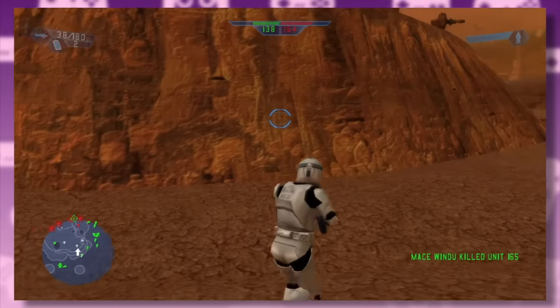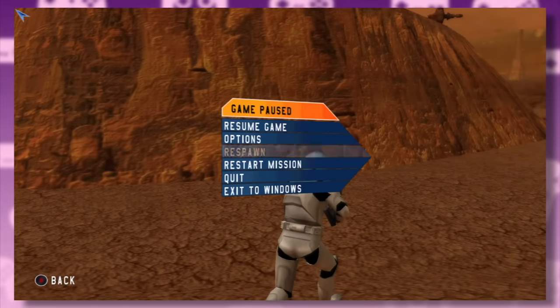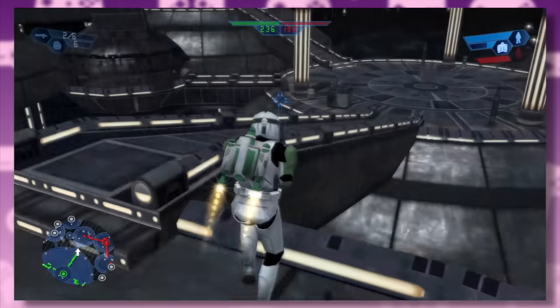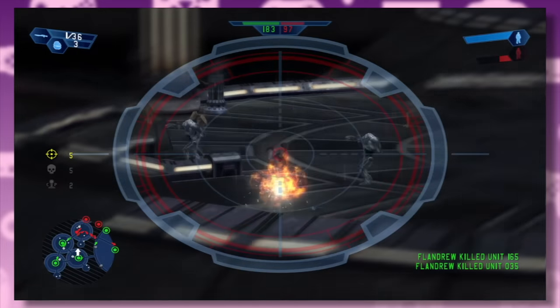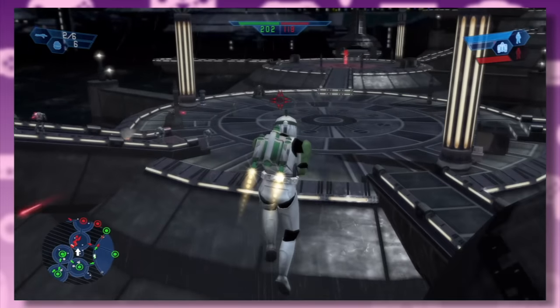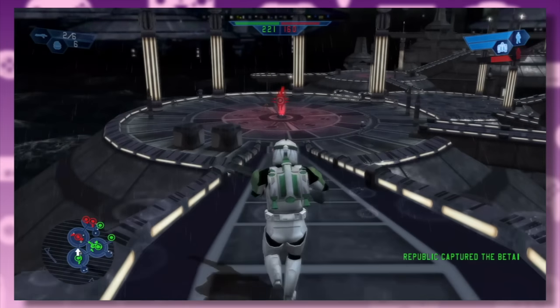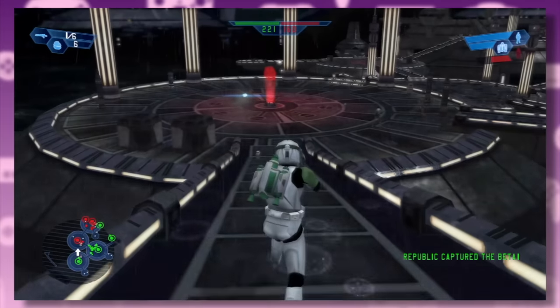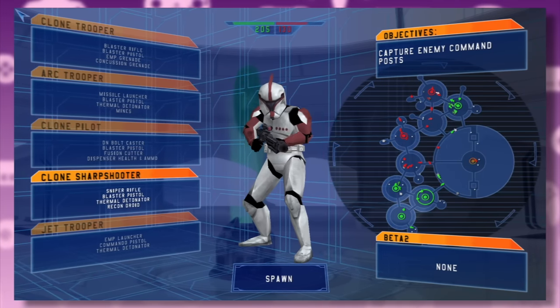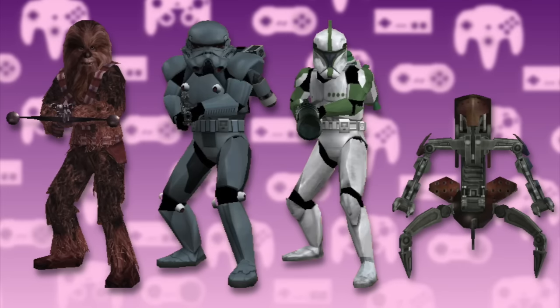Would anyone else just give up and respawn whenever they found themselves too far from the action? Next up we have Kamino — the home turf. This was one of those open levels where you and your friends would always end up sniping each other or overestimating the jet troopers' abilities. Speaking of classes, there are five basic ones in this game. Each of the four factions will have an infantry, a heavy, a pilot, a sniper, and then a special which is different for each faction.